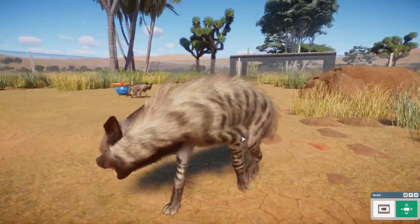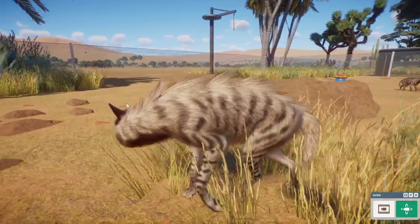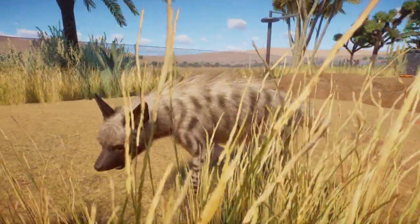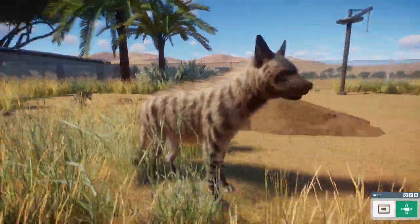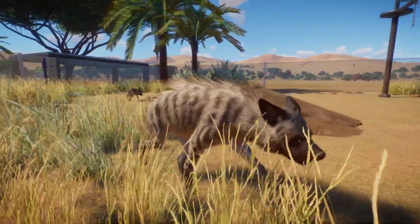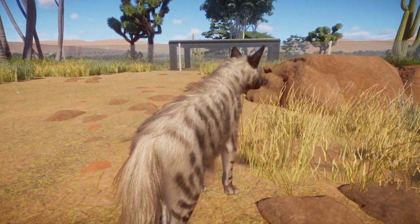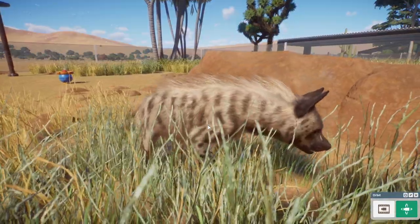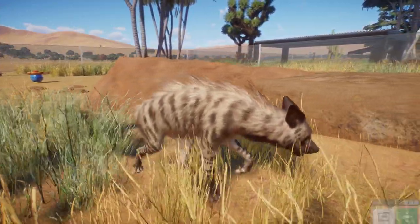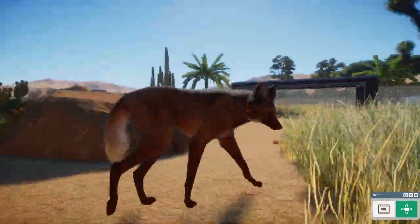Brand new news: Frontier replied to questions about whether they could take a second look at the hyena face, and they said they will look into it and consider updating it. We don't know to what degree, but Frontier is listening to players. Apart from the face, the animal looks amazing — especially the fur and the body itself. The hair on the back can raise when they're stressed or in a fight, which looks really cool.